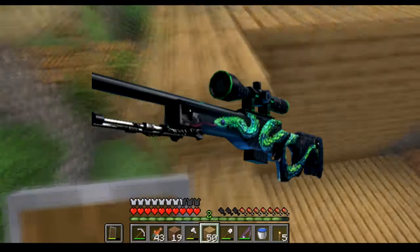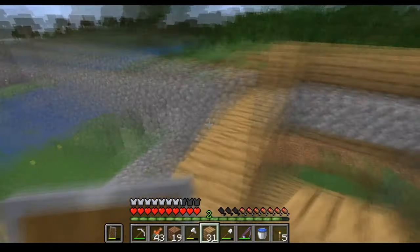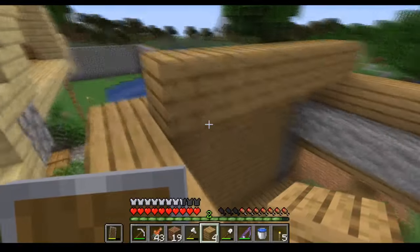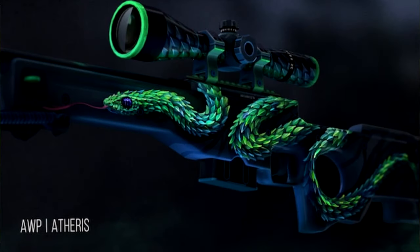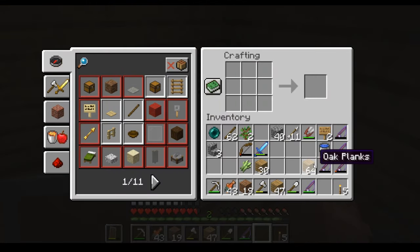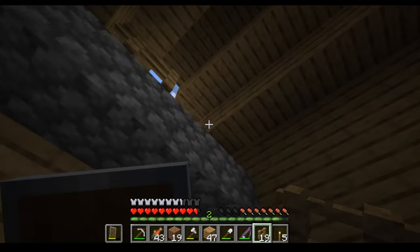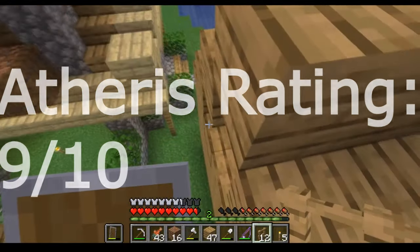The first skin we're going to talk about is the AWP Atheris. This has been a hot topic on my channel and in my Discord because the Atheris is such an interesting skin — it's one of the very first purple skins from a case that is actually maintaining a high value after release. A lot of people think the Atheris looks better than many covert AWPs. It's going to be a stable skin going forward, and since it dropped during the summer sale there's room to make money over the next year.